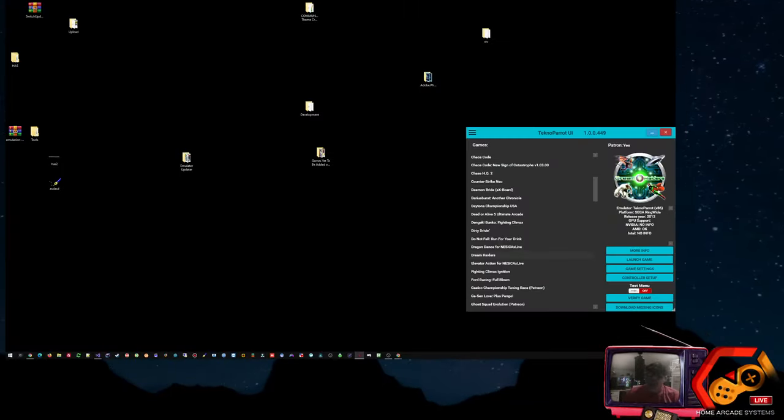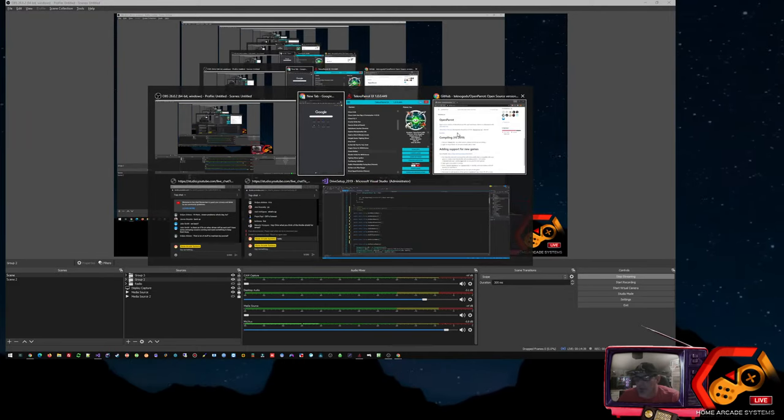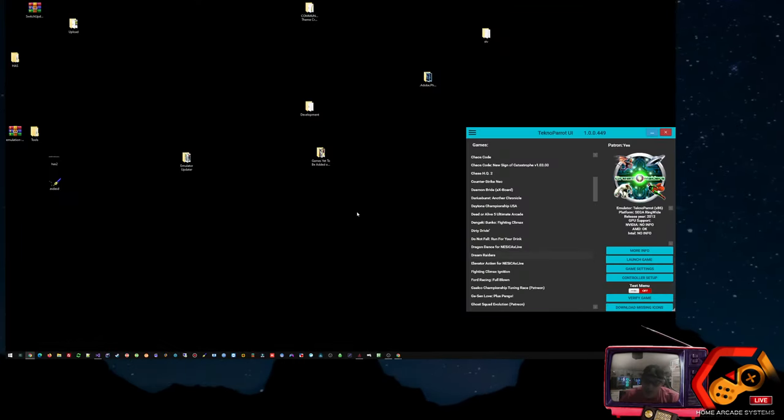If I'm not mistaken, all light guns now have dual light gun support since he changed the loader. Basically all of the games, every single one, needs to be gone through and configured. My default configuration will be an iPac 4, two light guns.